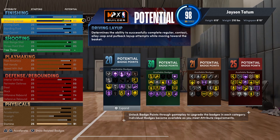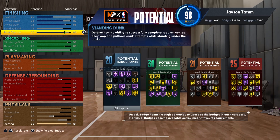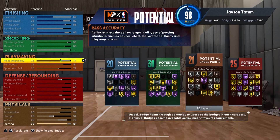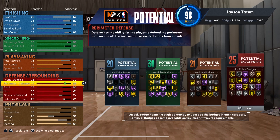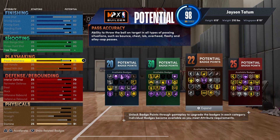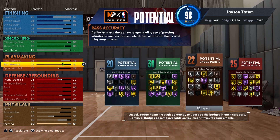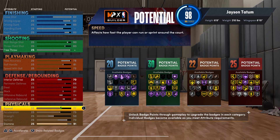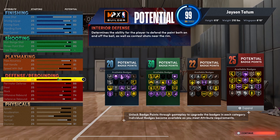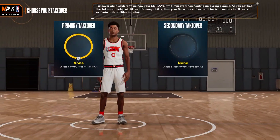I decided to take two points off strength and move them to pass accuracy. After those modifications, what we're finished with is 20 total finishing badge points, 30 shooting, 22 playmaking, and 25 defensive. In total that is 97 badge points before the plus 7 you get for finishing college. With that extra point added, boom — there it is, a 99 overall Jason Tatum build that guards at all levels and scores at all levels.